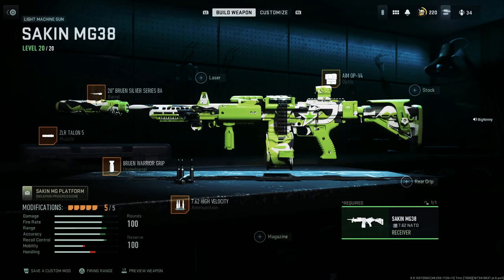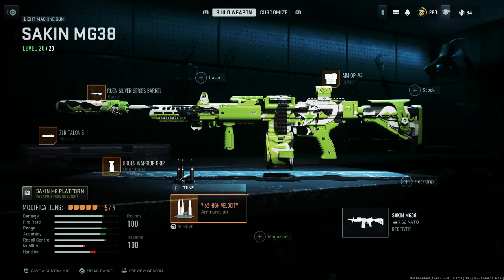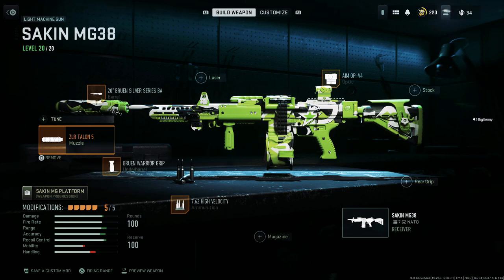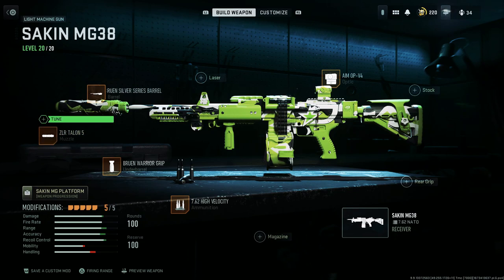All right, here it is — the MG 38. We're going to start with the optic. The optic is the AIM OP V4. As far as the ammunition, the 7.62 high velocity. Underbarrel, Bruin Warrior Grip. Muzzle, ZLR Talon 5. And the barrel is a 20-inch Bruin Silver Series barrel.